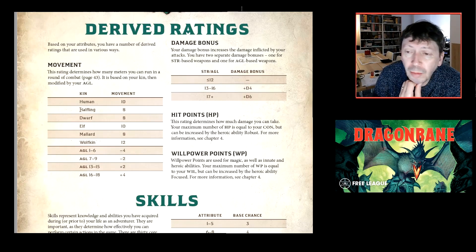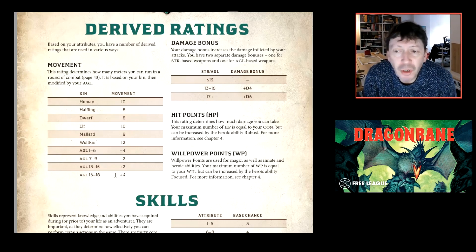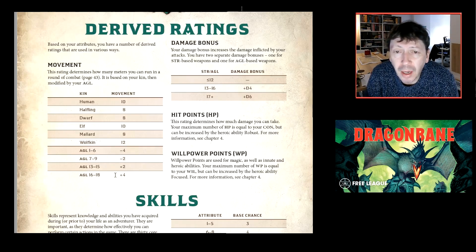Derived attributes: movement is based on kin but modified by agility score, measured in meters — a grid square is 2m by 2m. You don't have to use a grid, but they've been specific about it, partly due to the game's origins. It's essentially a fairly traditional old-school setup with some Free League twists. Damage bonus comes from strength for melee and agility for missile attacks if your score is high enough.